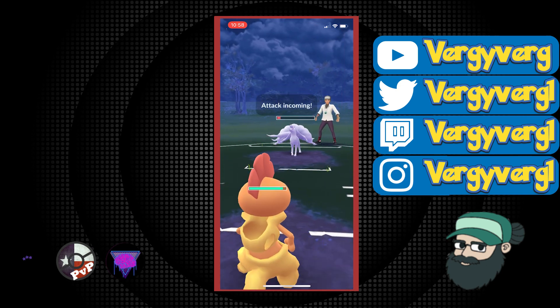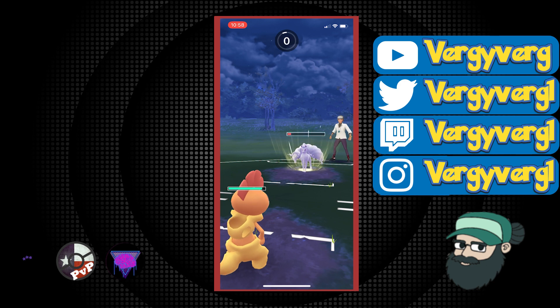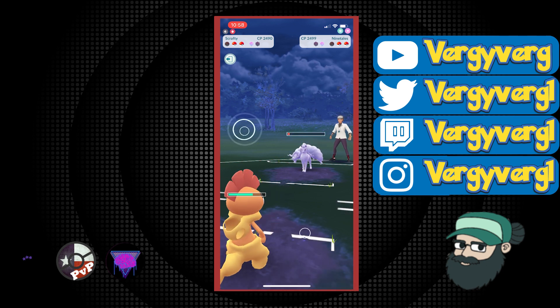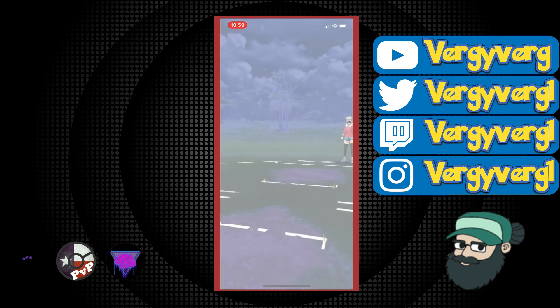I actually re-TM'd to have Dazzling Gleam. Because I figured if I have Charm, they're probably going to think I have the Psychic move and they're probably not going to shield if I start throwing out Dazzling Gleams. Yeah, it takes a ton of time to get to and maybe it's not going to work out most of the time. But you'll see in these videos it worked out more than once. I actually think it's pretty interesting.